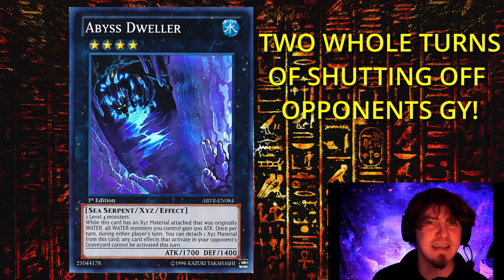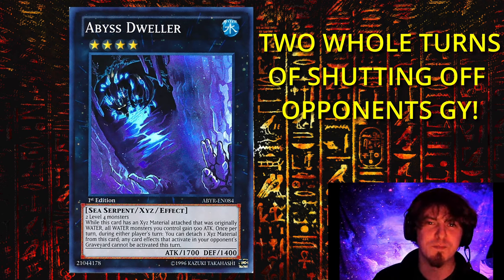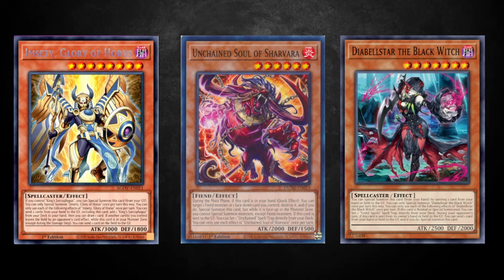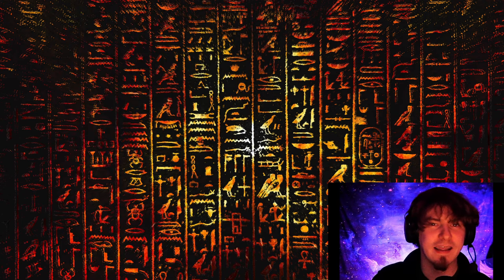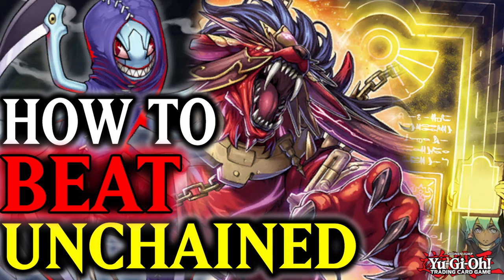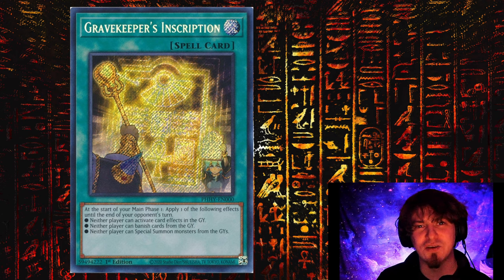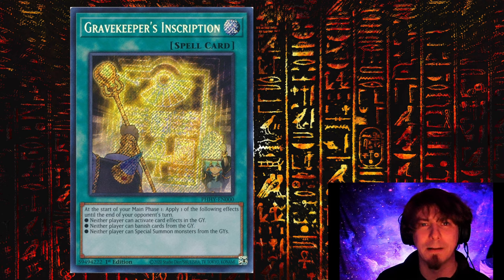Abyss Dweller, time and time again, has seen insane play, especially in the tier elements matchup. It's making quite the return given that almost every deck in this format is going to be graveyard-oriented. Not only does it block them for one turn, but we normally get two uses out of the Abyss Dweller. Gravekeeper's Inscription is a card we've been screaming from the mountaintops about on this channel, and over in the OCG we're seeing it utilized more now than ever — it just completely shuts your opponent out of certain graveyard utilities, whether it's special summons or graveyard effects in general.